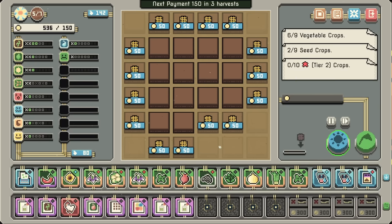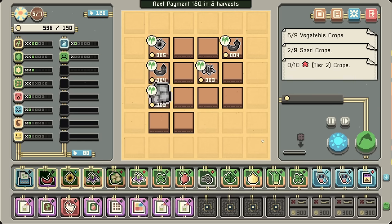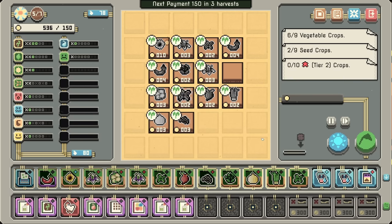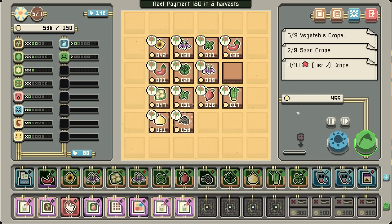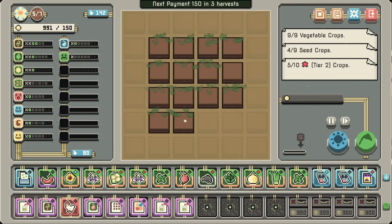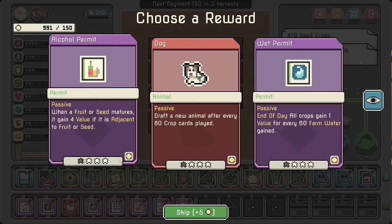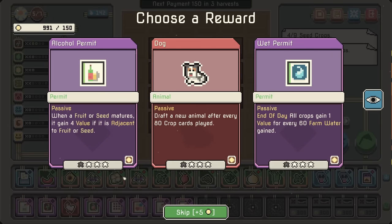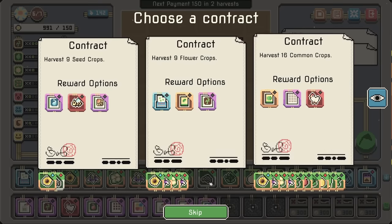I'm gonna buy another slot just in case. I think otherwise we're just rolling at this point. Yeah, we've still got an extra slot — this is why I want more replicators. What do we have? Fruit or seed matures, and we have two seeds. Otherwise we just do a wet permit or the dog — wet permit.